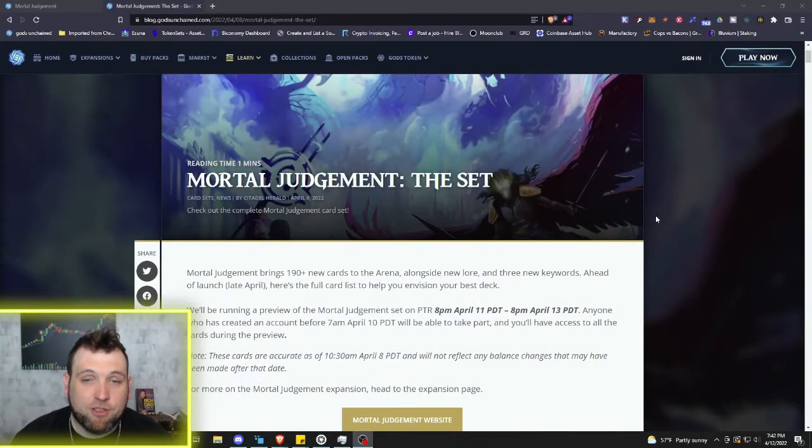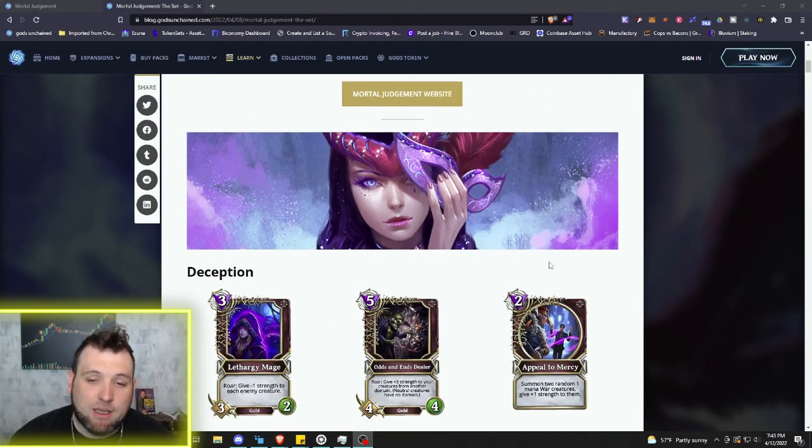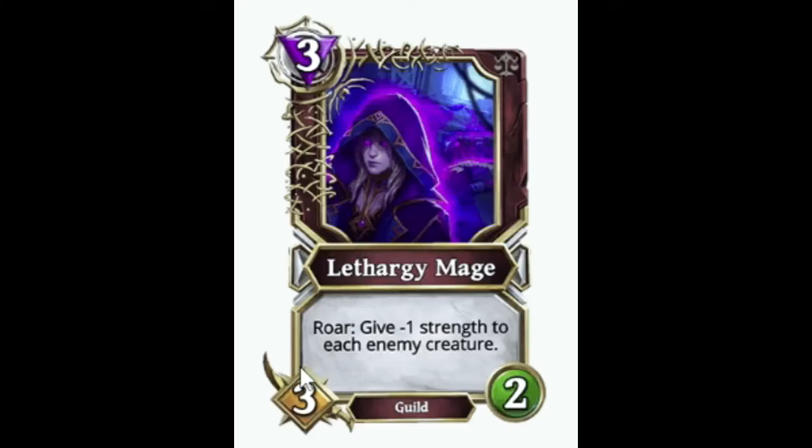Welcome to Framework Fortune Crypto, I'm your host Ben. Hit the subscribe button, like button, all that. Let's dive into Mortal Judgment, the new expansion set for Gods Unchained. We're going to be starting off at the top of the list with Deception, and I'm going to try to move through these at a decent pace. This video will probably be put out in two or three different pieces.